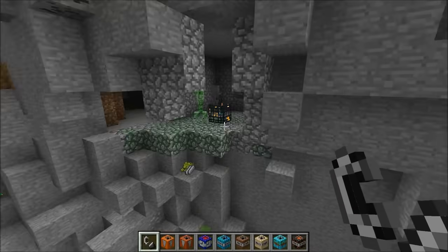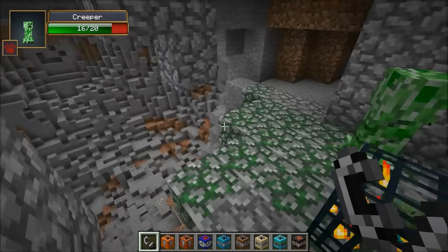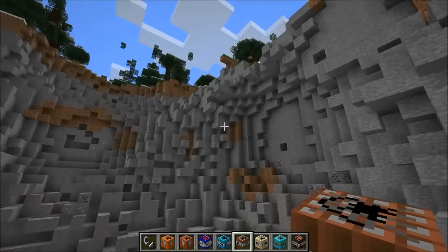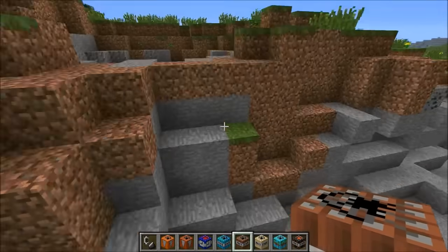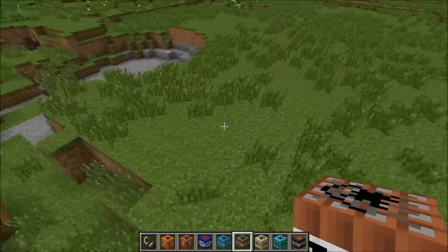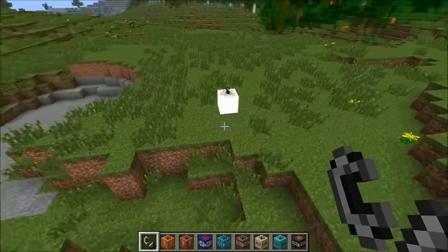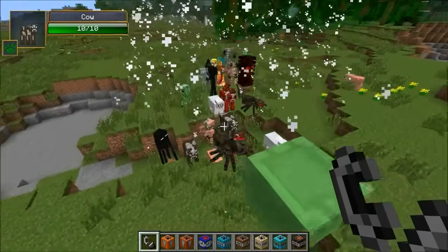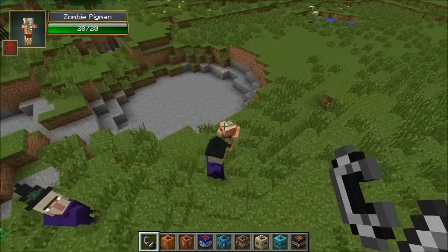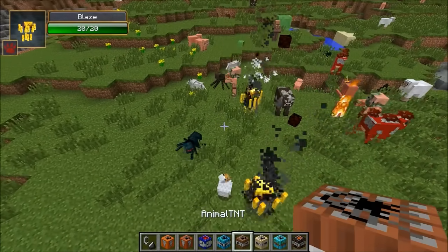The next one is animal TNT — this one's kind of cool. It's not just animals; it probably should be called mob TNT. What it does is create all the mobs in Minecraft in one cluster. Put it down right here and it's about to explode — bam! Lots of animals and stuff, there are mushrooms. It's pretty weird, isn't it? Zombie pigman — if you really want to fight, you'll like that TNT.